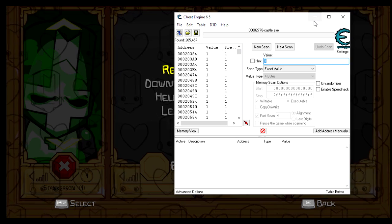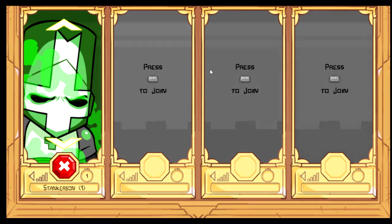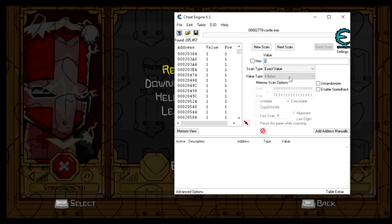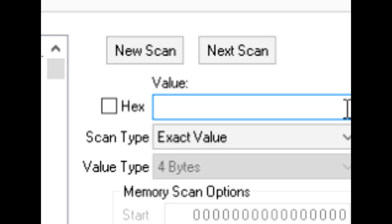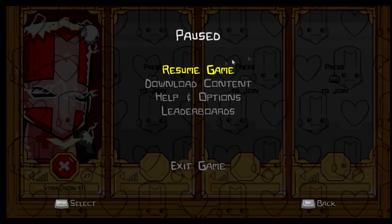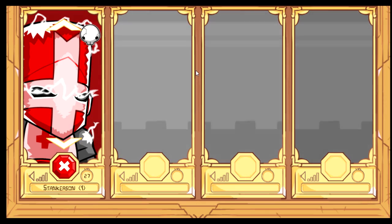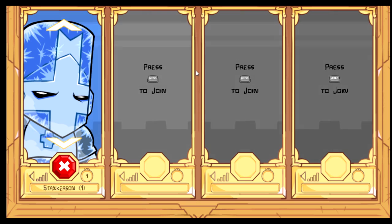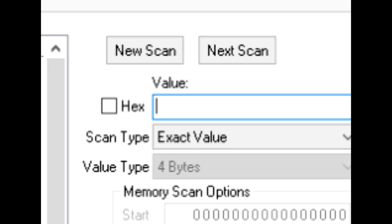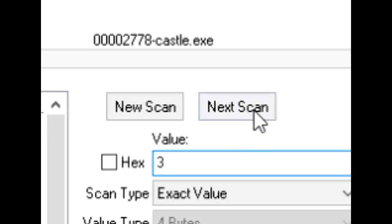So it's going to take a second or two. Next, you're going to want to resume the game and go up one, so you're going to want to hover over the red knight. Go back to Cheat Engine, search two in the value, and then do next scan — not new scan, next scan. Then minimize that, go back to Castle Crashers, go up one more time, go to Cheat Engine, and search for the value of three. Do next scan.